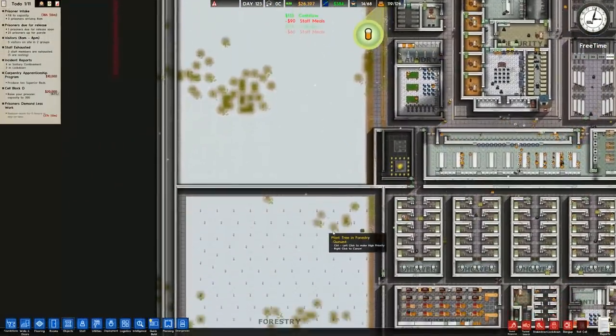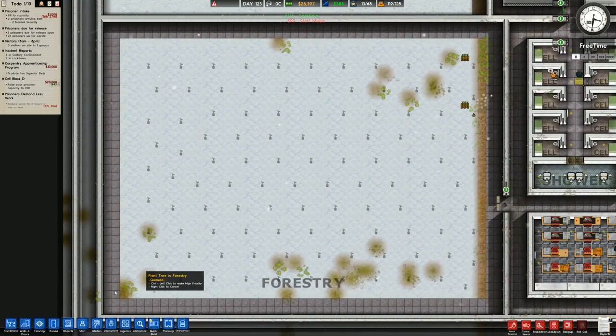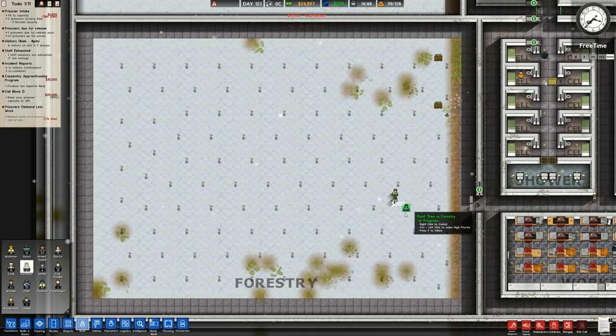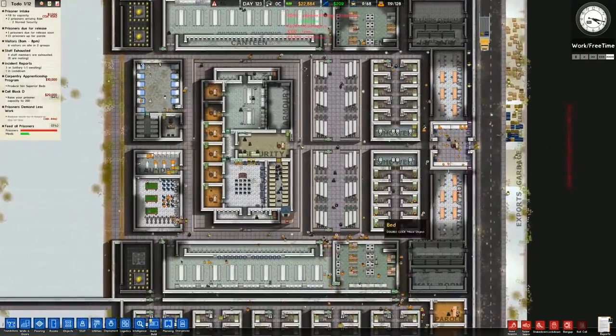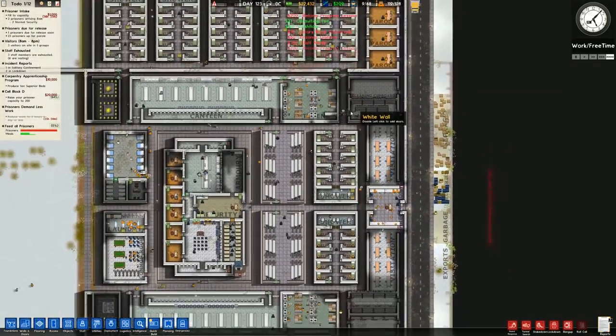Going to prioritise that tunnel removal. The trees have now been ordered in the forestry but haven't been planted yet - for that we need more gardeners. Going to hire three gardeners, then another two more - five gardeners hired just now, six in total, even though that's going to cost a lot of money. We have so many paroles going that we have the ability to do that.